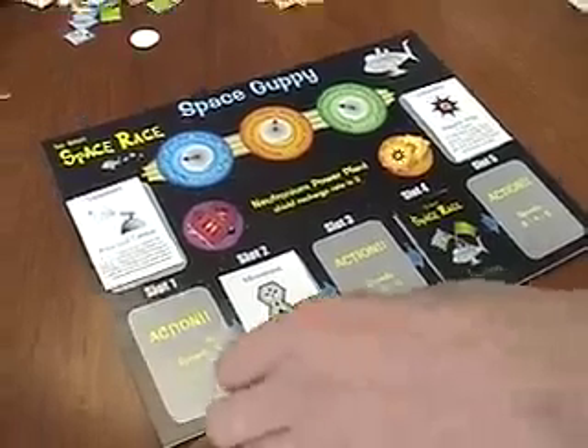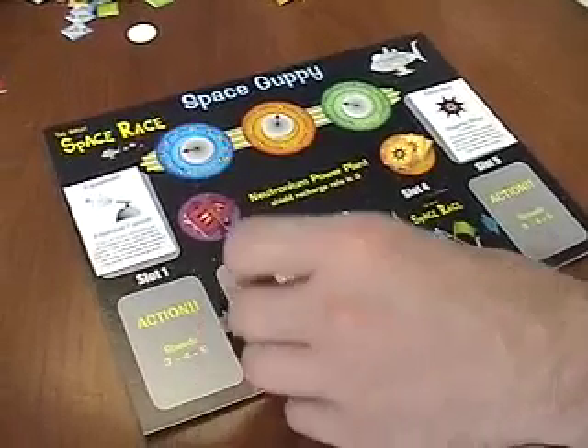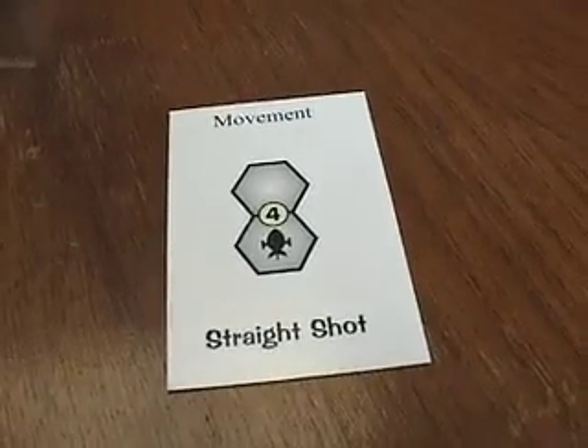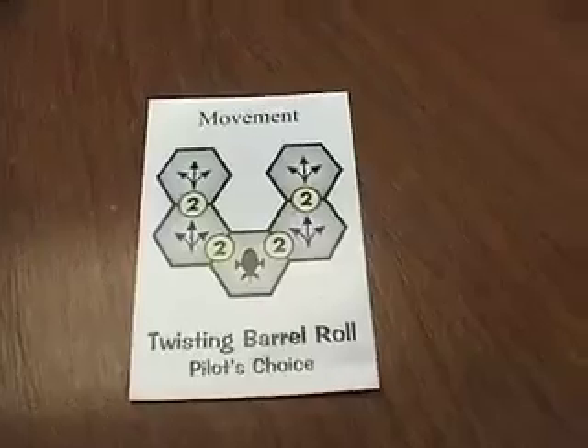As you may have noticed, pilots must make their movement decisions in advance. Movement can be as simple as a straight shot — move forward four hexes — or as complex as a twisting barrel roll.